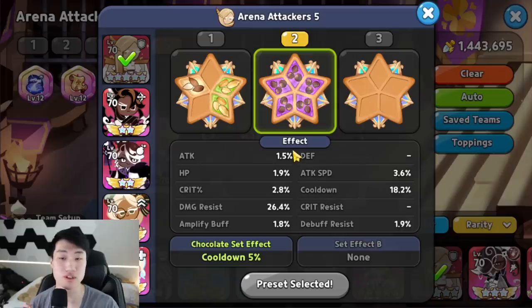Going over the toppings real quick first — it's going to be 5 of the Swift Chocolate for Financier, which is going to allow her to shield and buff up Caramel Arrow before she goes back and starts shooting her arrow. You do need that 17.3% cooldown in order to maximize that shield as well as the buff for Caramel Arrow, and you do want to focus on damage resist as well.